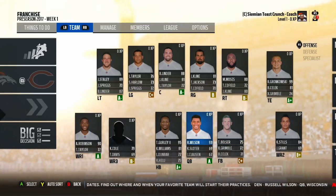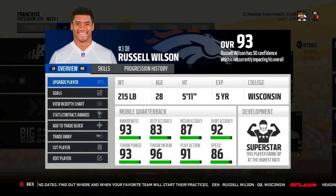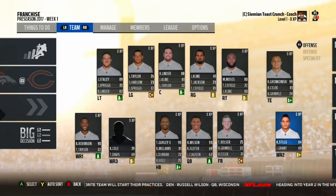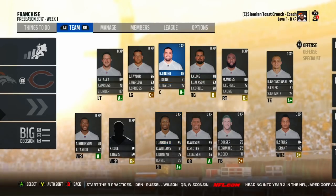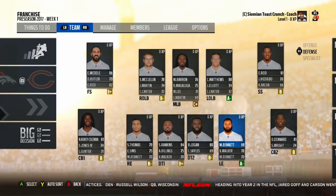I promise I legitimately did not make any of these draft picks. Honestly, if I would have, I probably wouldn't have picked Russell Wilson — I like drafting quarterbacks, so I would have picked somebody on defense. But Todd Gurley, Alan Robinson, Gronk — I didn't even see him there — Brandon Linder. This team is phenomenal; I didn't even do anything.